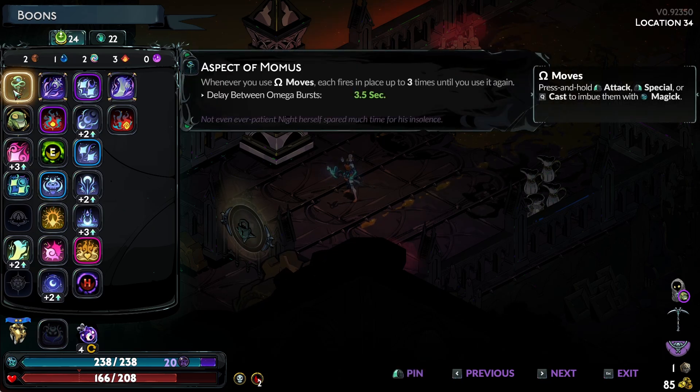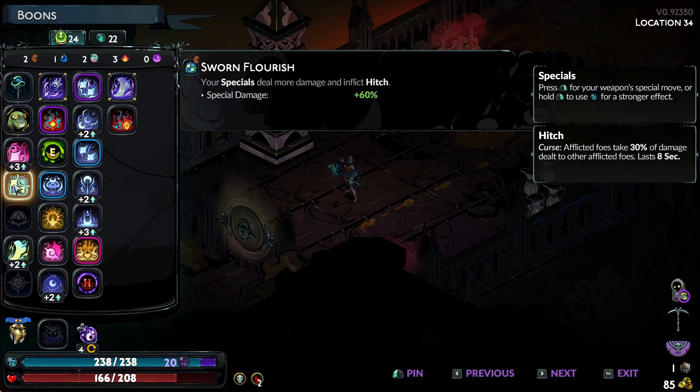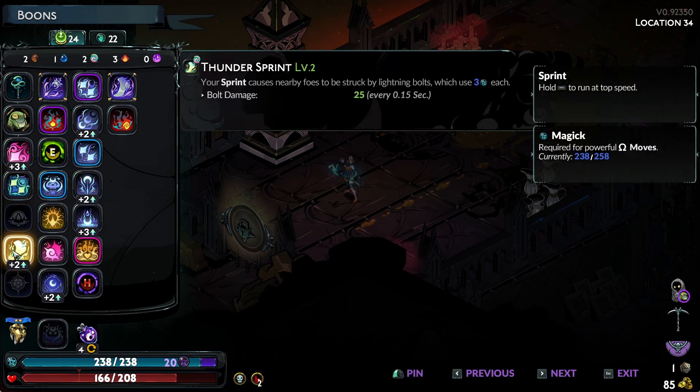So we have the Aspect of Momos, which makes our Omega moves repeat. And then we have Aphrodite's Boon on our Normal Attack, which heals more damage to close foes. And then Hitch — I don't even actually remember getting this, I'm not sure where this came from. But that's Hera's Boon. And then we have a Zeus effect there.